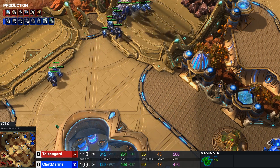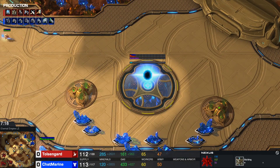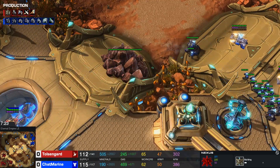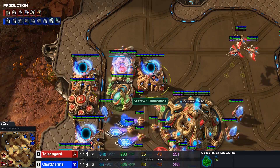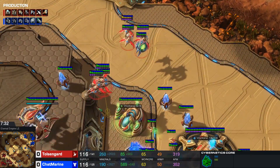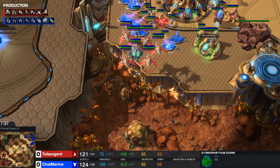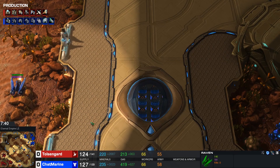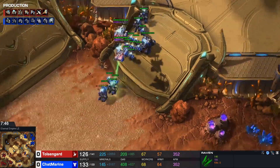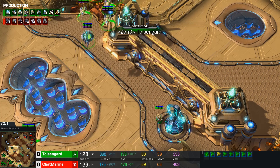This could lead either into sky TOS or into a very big eight gate mass Phoenix colossus attack basically with plus one upgrades, where you completely skip a twilight council and really just focus on killing all anti-air and maybe even lifting marauders with your Stargate. But as we see a very very fast fourth base, this most likely will result into air Toss. There's no plus one upgrade yet - that's odd because usually with this play if you're getting a lot of Phoenixes you obviously want plus one. Fleet beacon goes down - either for Phoenix range or for carrier/tempest.